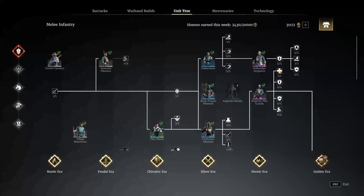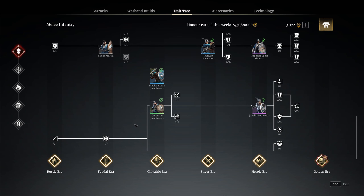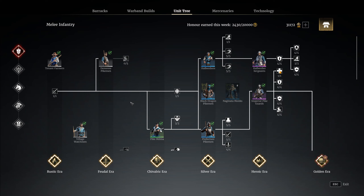Starting off in the unit tree — everything here is unlockable with honor. You can get honor just by playing or using tokens; things like that really stack it up. This will also be used for your unit mastery, which we will go into at the end of the video. There are some units you are going to be wanting to unlock on this unit tree very quickly, especially if you are new into the game.